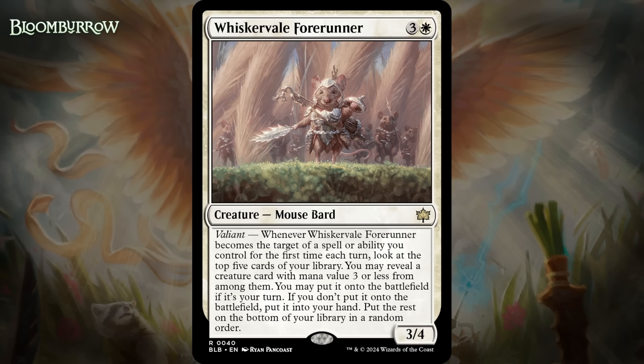There are also free effects in this format that target, and having one in play the turn you play the Forerunner is possible. So being able to play this and get the Valiant trigger right away is going to be particularly absurd. I don't think you'll be able to do it consistently enough for it to be a bomb, but it is definitely a card that's like a value engine that will take over games if your opponent doesn't kill it — though they usually have a couple of turns to kill it before the game is unwinnable. I'm giving it a B+. So those are all the white cards in Bloomburrow.